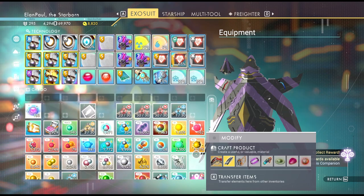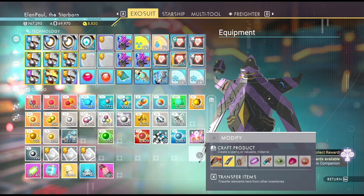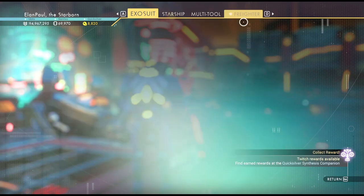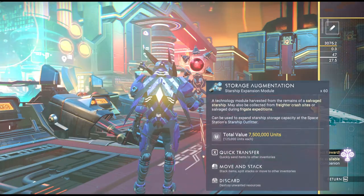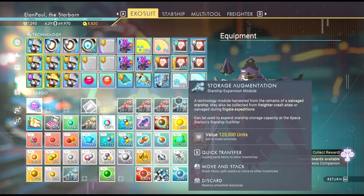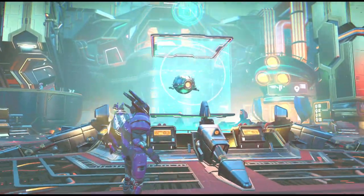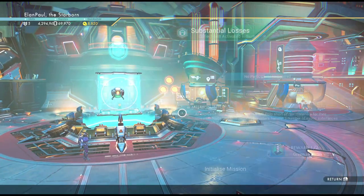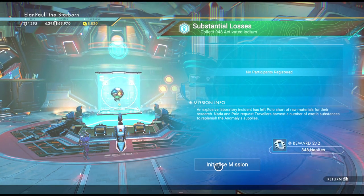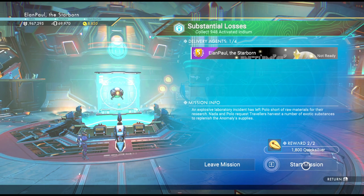It doesn't look like there's anything there. I do have some indium, but not activated indium. And I'm pretty sure the freighter — which is in another system — its main inventory does not have it either. So we are clear to proceed. It said 'faecium' there but this is activated indium, so I guess we're going to find out.